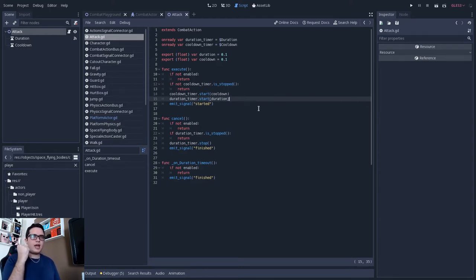So let's say I have an uppercut. I can make the duration of the uppercut match the duration of an animation. When the duration timer times out, it will emit that the attack finished. But if the player manages to cancel the attack in the middle of an animation, the duration timer will stop and the attack will finish as well. So you can stop an uppercut in the middle of the animation.